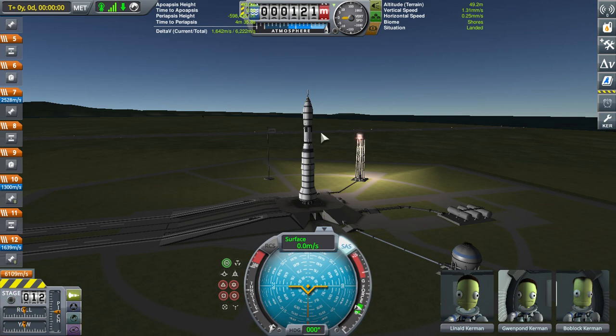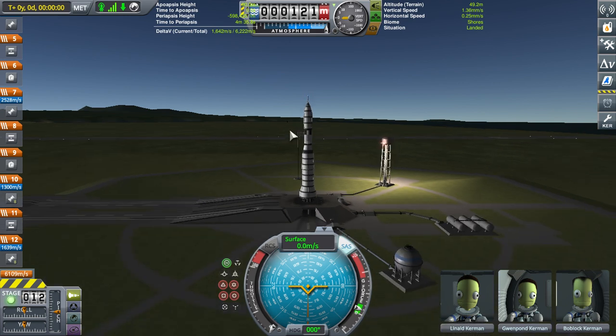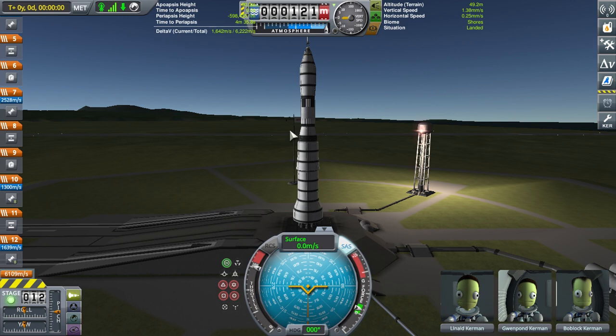Hello, this is the Linux Gamer, and this chunky rocket you see here is my version of the Saturn C8 of the Nova rocket family, which I am now promptly going to launch.